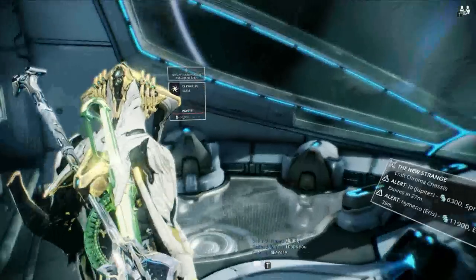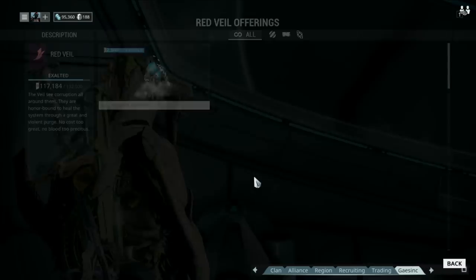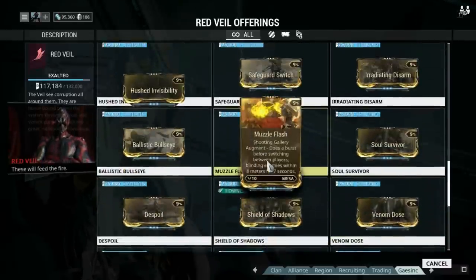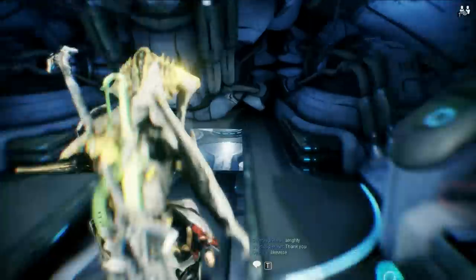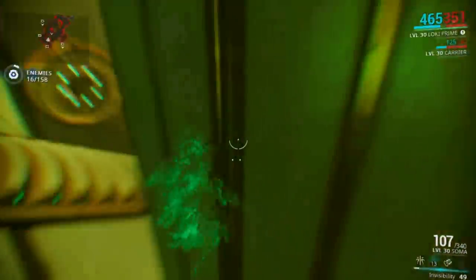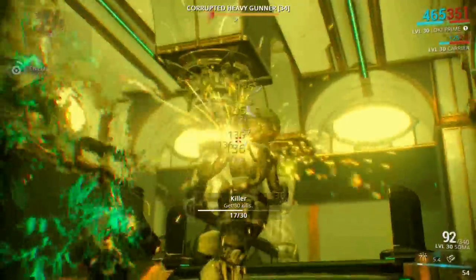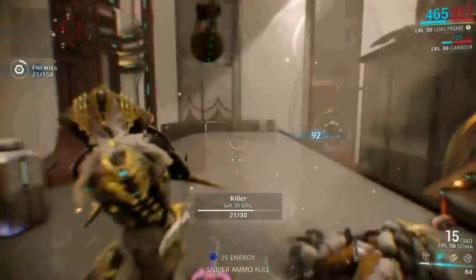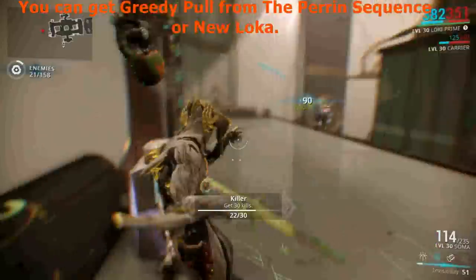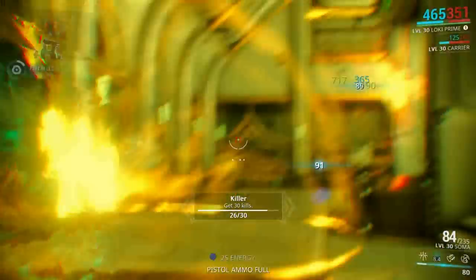The next way to get items to sell for Platinum is through the Syndicates. This one takes a while to get to where you can actually profit from it, but once you get there, it is a very consistent flow of items that you can sell. You'll have to get to rank 5 in your Syndicate before it's even worth it, because then you'll be able to get the Syndicate-exclusive weapon and Syndicate-exclusive Warframe mods. The weapons usually sell for around 30 to 50 Platinum each, with the Maralock being probably the most popular and most high-in-demand. The Warframe mods usually sell for around 20 Platinum depending on how popular they are. If you're looking for the really popular ones, go for a Syndicate that will give you the Greedy Pull mod — that is probably one of the most popular ones out right now and in super high demand. So if you're in a Syndicate that has that, keep grabbing those Greedy Pull mods and selling them on the market.